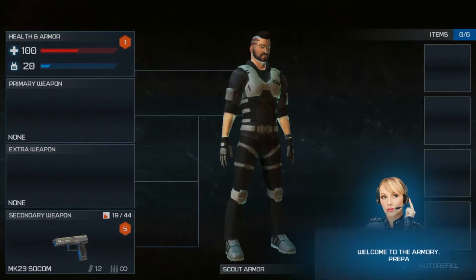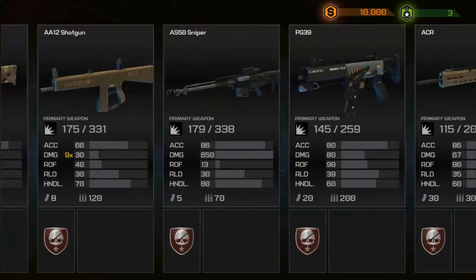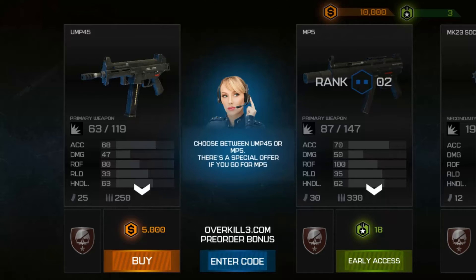Welcome to the Armory. Here's where you prepare for every mission. Tap the weapon slot to equip a gun. So choose between UMP-45 or MP5. A special offer awaits when you go for MP5.